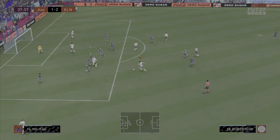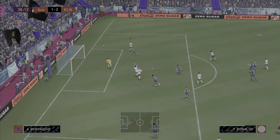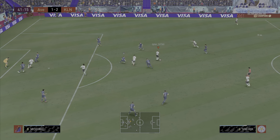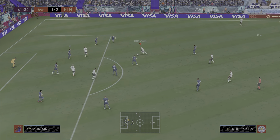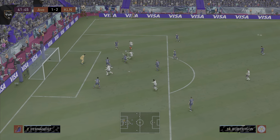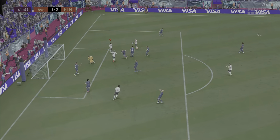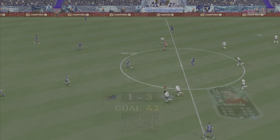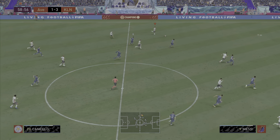De Bruyne puts the corner in, it comes up to Robertson at the edge of the box — Andy Robertson goes for the shot, unfortunately the goalkeeper makes a save, but some pretty good connection nonetheless. Next clip, Vieira does well, moves it on to Robertson, who just glides through the defense and smashes it past the goalkeeper into the back of the net on that 4-star weak foot.